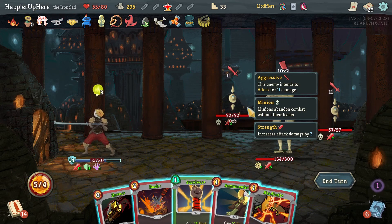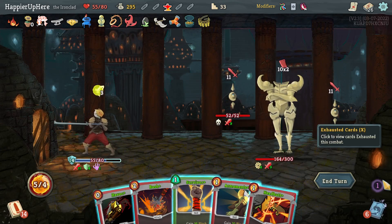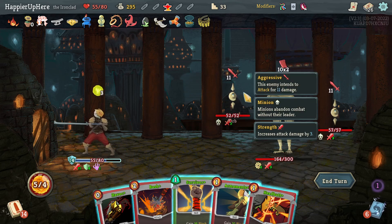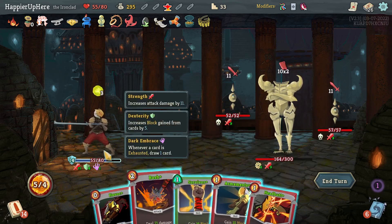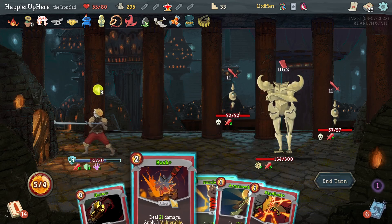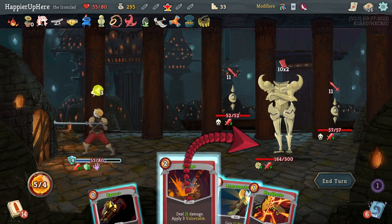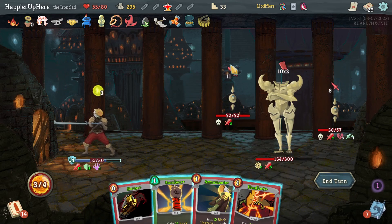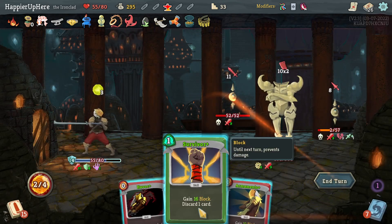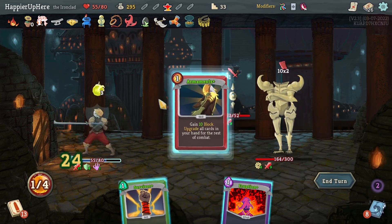I need to defend against a lot here. Hopefully I have a good hand — I can hit something with Havoc. Super Meringue is probably fine. Even if I can fully defend, I'm getting attacked for 42. Can I kill one of them? 21 and then another 30-something — that should be enough. Let's do Bash then Headbutt — that is not enough. Actually I should be able to play Havoc. I was able to kill one of them. Now it is enough to defend.